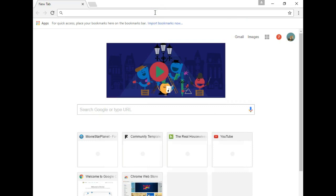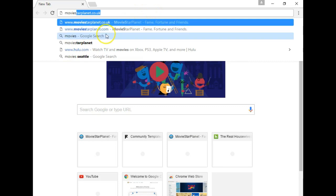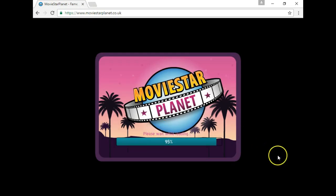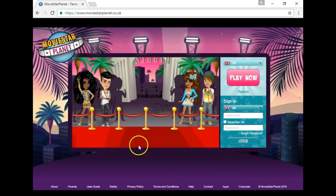Just have your Charles proxy recording. Then you just go into your MovieStarPlanet and I'm going to go in and set my UK breakpoints and set this up, because this is what I tried to do and then it wasn't working. But I got my US set up, so now I know how to do it.